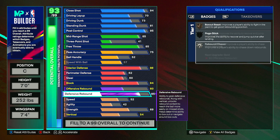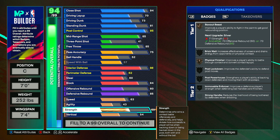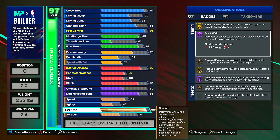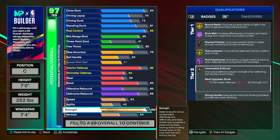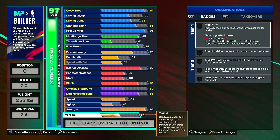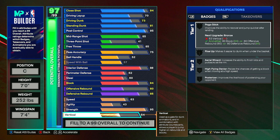Defensive rebound can go up to an 85, which gives Rebound Chaser onto silver, and also Pogo Stick and Box Up higher. Speed can go to a 63, agility is good at a 43, and strength can go up to a 95 — this gives a ton of badges: Gold Box Out Beast, Hall of Fame Brick Wall, Bronze Physical Finisher, Hall of Fame Post Lockdown, Hall of Fame Post Powerhouse, and Bronze Immovable Enforcer. You can also use your cap breakers on strength to get Brick Wall up to Legend, though I'd probably recommend using them on close shot or post control.